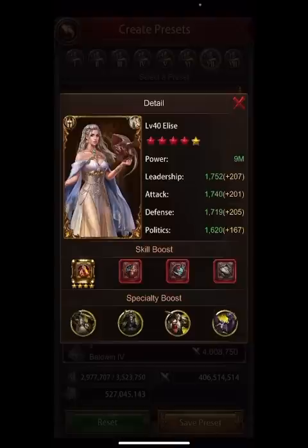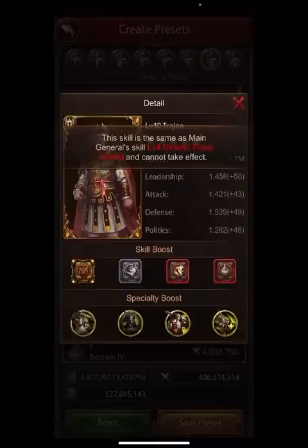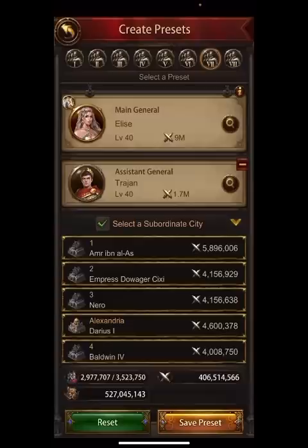Because Trajan is so far below the other generals, I actually use him as an assistant for his march size. Here's what I have going on: I have Elise and Trajan paired. There's no reason to change the books right now — I have all five PvP books with march size and other buffs. Since I set this up, there are better options than Trajan, like Alessandra and other high premium generals.